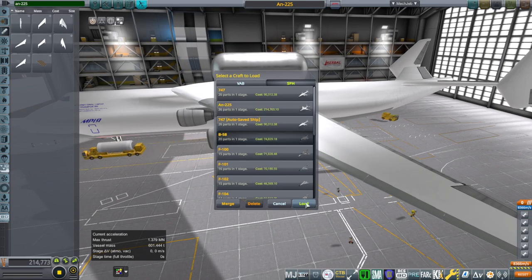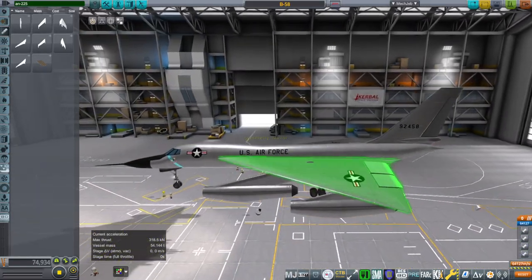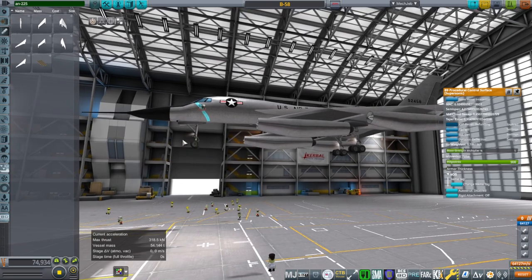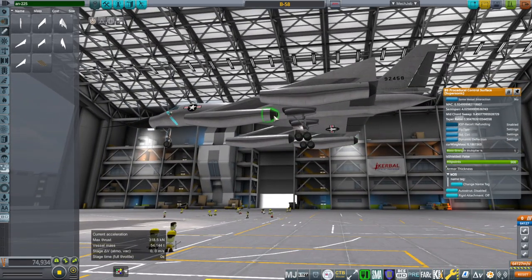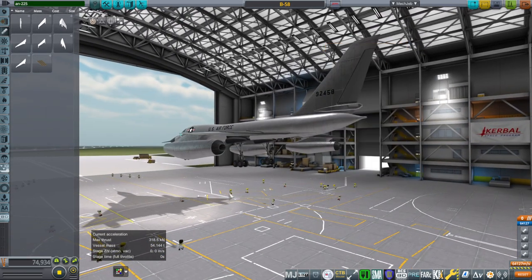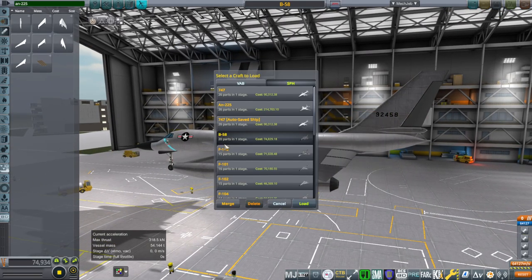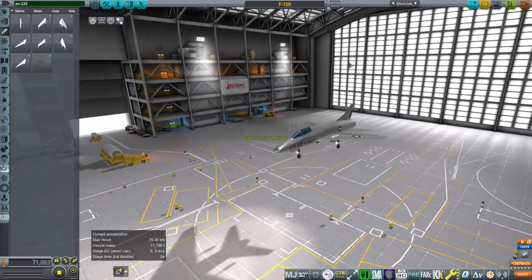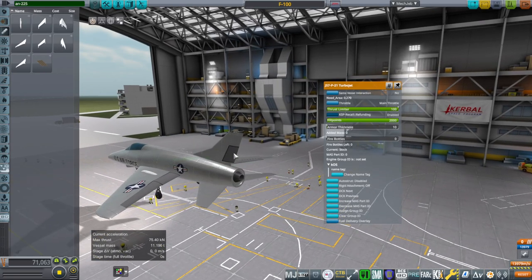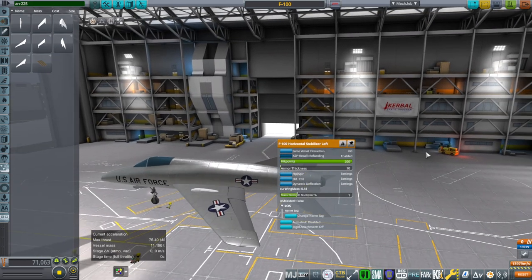The B-58 — not recently flown, but I do know it works. It needs the elevons, the rudder, the landing gear, and the engines — J-79s in this case, four J-79s on those pods. The pods have the air intakes built in. The F-100 has air intakes built into the nose, and for this the engine necessary is the J-57. It needs the rudder and the wing surfaces, but not the horizontal stabilizers — those are all moving and included.